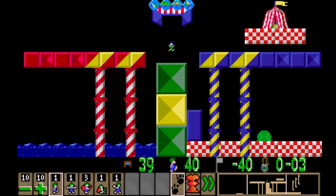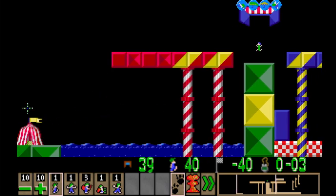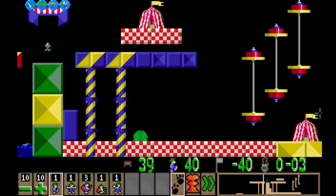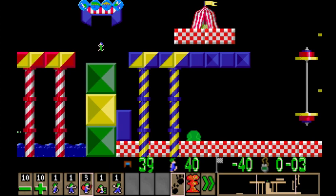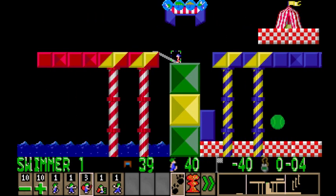So it goes swimmer, then glider, then floater, then climber. The gliders and the swimmers can go that way just fine. Floaters can go this way just fine. This is like that tree level we saw earlier, isn't it?